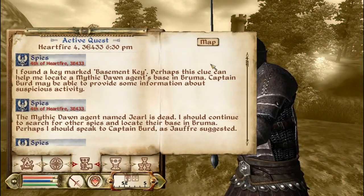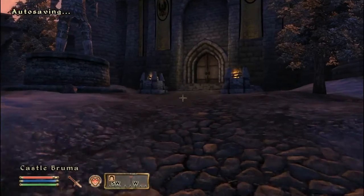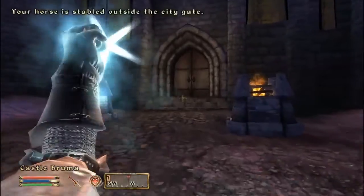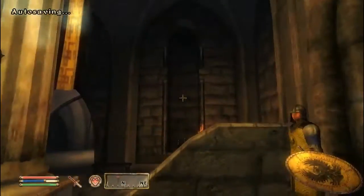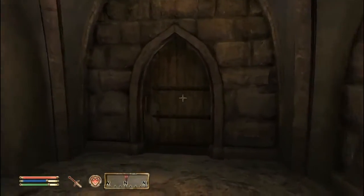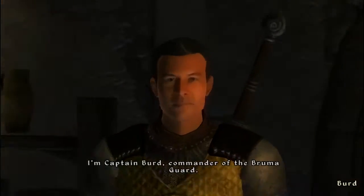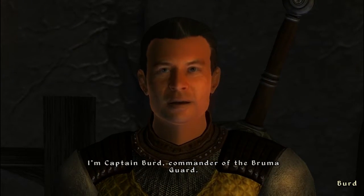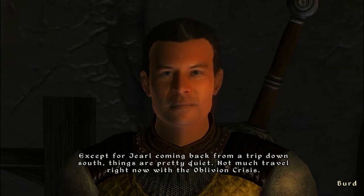Now I go into Castle Bruma and you're going to have to find Captain Bard. He'll be at different places throughout the day, but if you go here right after killing the spy he should be in the barracks. The rest of this video is pretty much talking about Captain Bard, and the next video will be going through Gerald's house and everything. See you in the next video of spies.